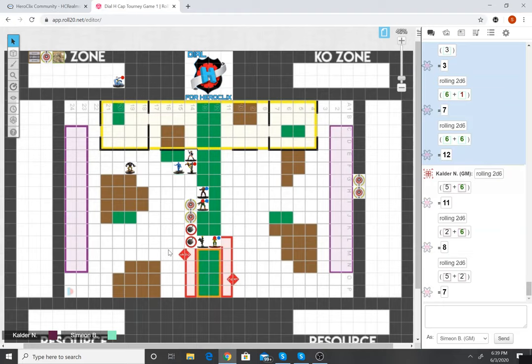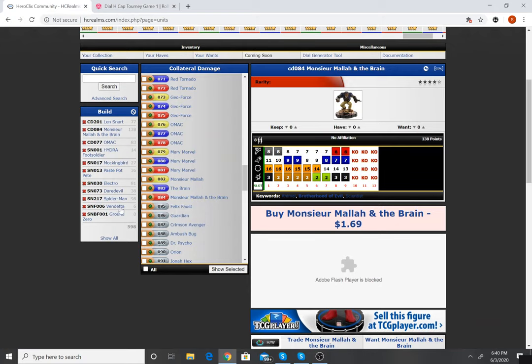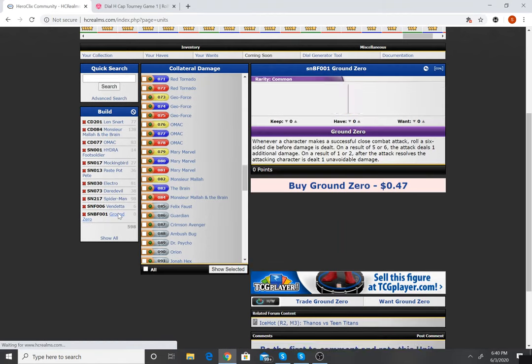Paste Pot Pete moves and tries to apply Hydra's negative one defense to Monster Mallah. Mockingbird uses her light object and goes for a crit hit — rolls an 11 attack result but still misses narrowly. Monster Mallah's perplexed defense had saved him one whole click of life. Everyone clears. Spider-Man's on click four with just Toughness now and 16 defense.